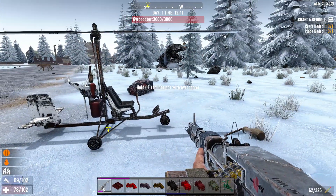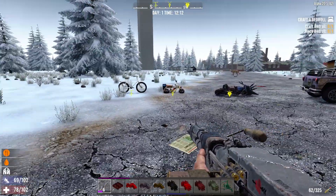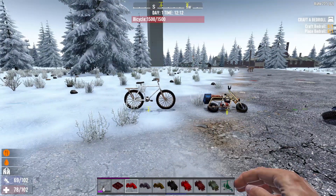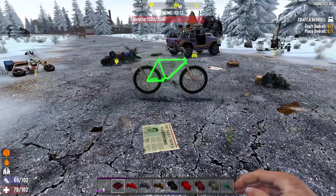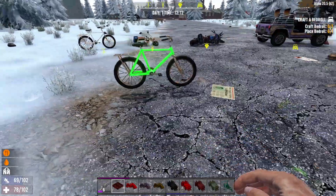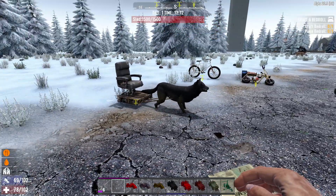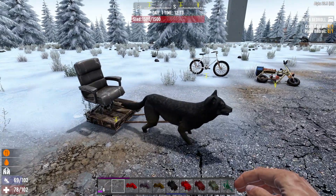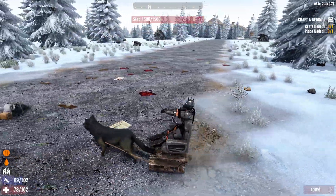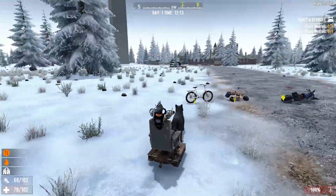A lot of people find the gyrocopter difficult to fly. So what we've got is not a replacement, it's an addition - it basically works the same way as the bicycle, which is really a skin. You can see it has the same icon when you place it down, the pallet icon, but when you're riding it looks like a bike and then it loads in the skin. So that is the dog sled. It pretty much behaves the same way a bike does - it does look a little odd because you see your feet turning sometimes, but it's not bad.